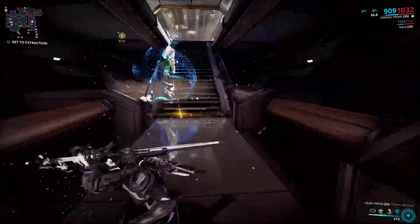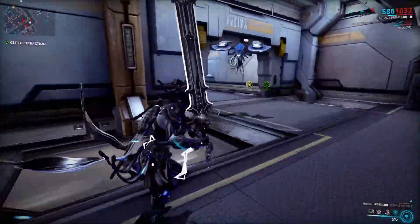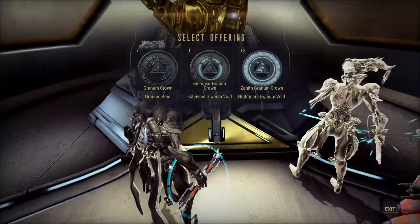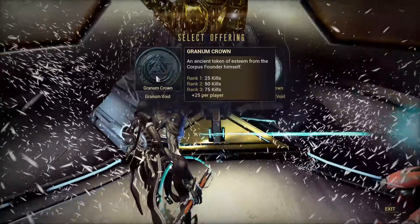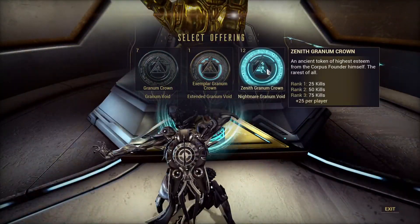Now let's go to the topic we began the video with — the rewards and what you need to do to get into each tier of the Granum Void. The tier is determined by your crowns: normal crowns get you to tier 1, exemplar crowns to tier 2, and Zenith crowns to tier 3.